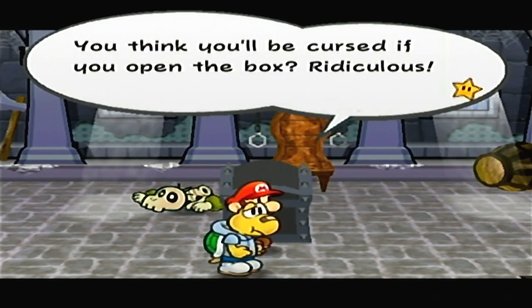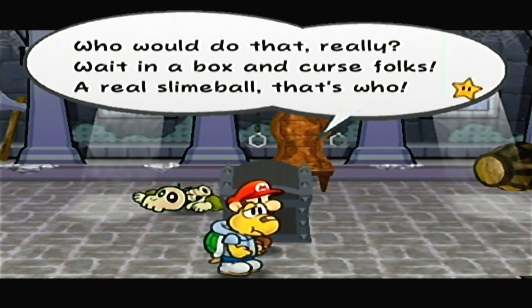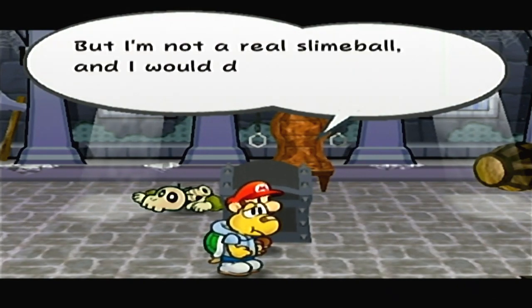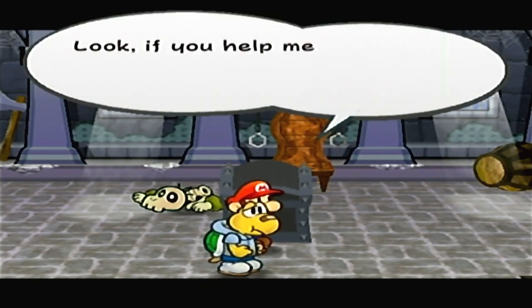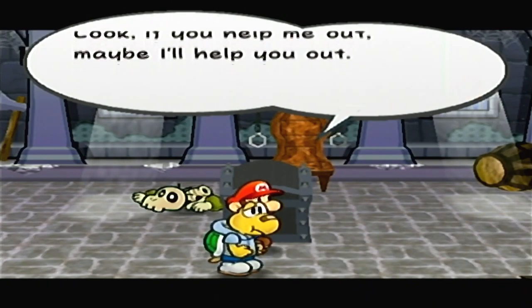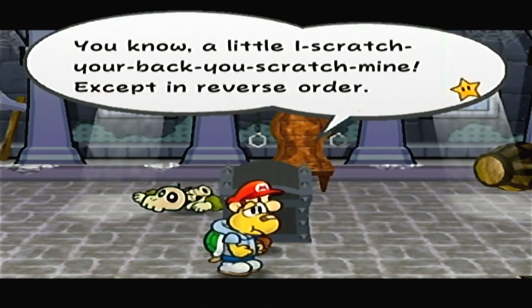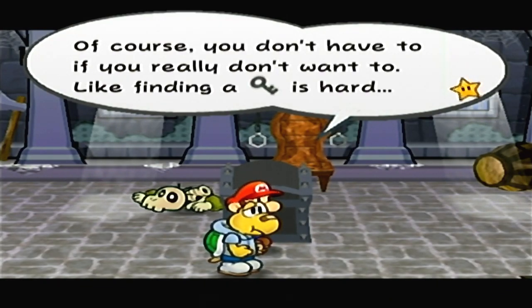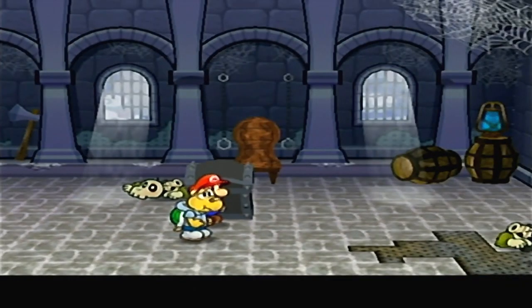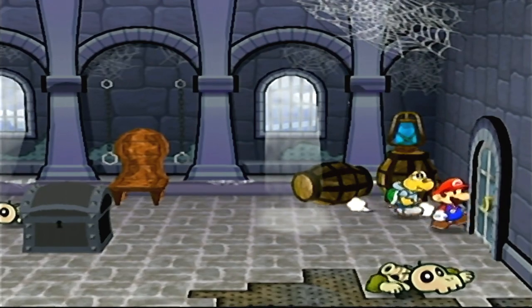He also wants us to find another key. But who would do that? He's really trying. But I'm paper — you scratch my back, I rip out your spine, you know. So we just gotta look for the black key. Not foreboding at all.